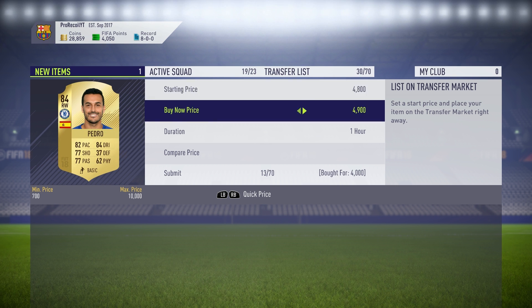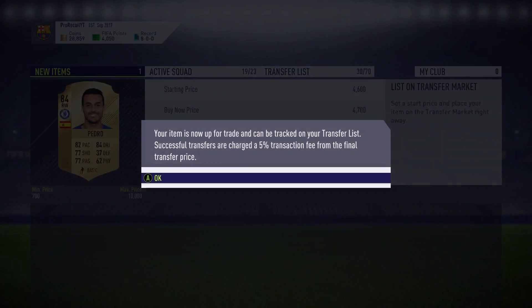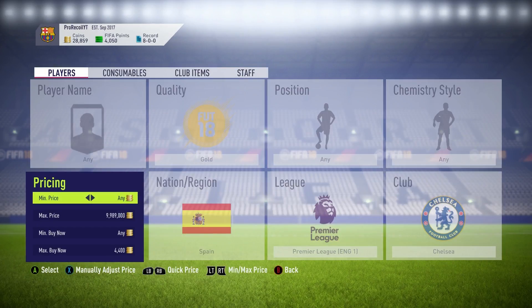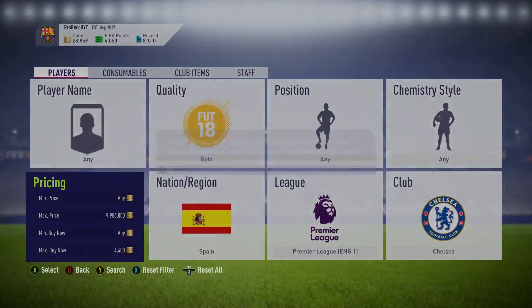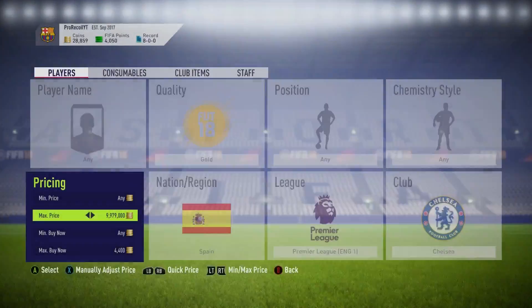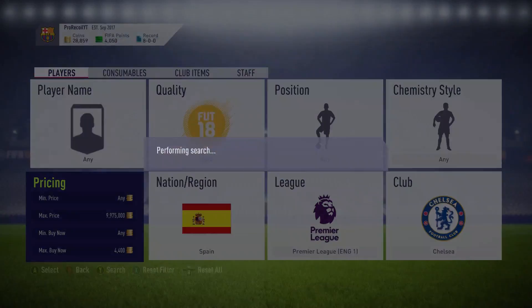Usually you're going to be picking up Pedro with this method. There is a chance you may pick up Marcos Alonso — I believe he may be a little bit more expensive, which is why you don't see him very often, unless someone is very silly with the prices. But if you're lucky you'll find someone who puts him up at a very low price for how much he's actually worth.